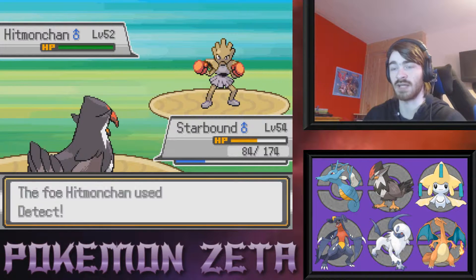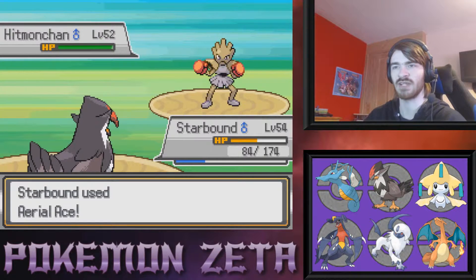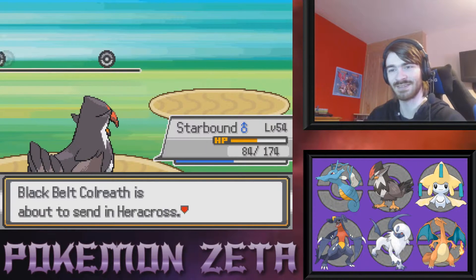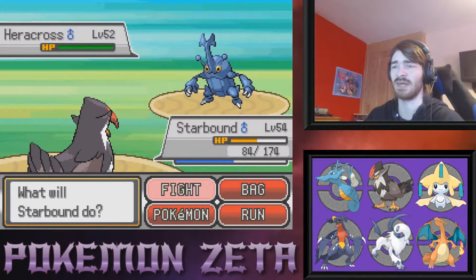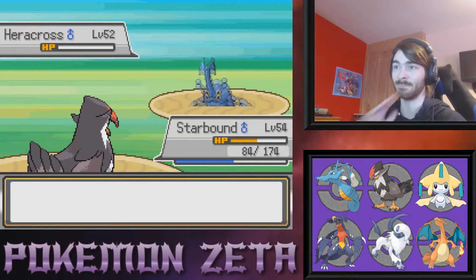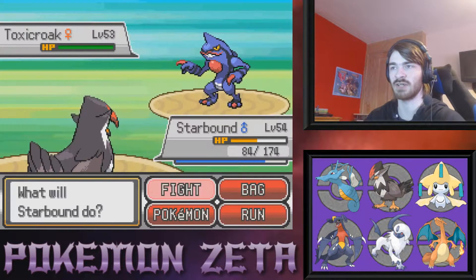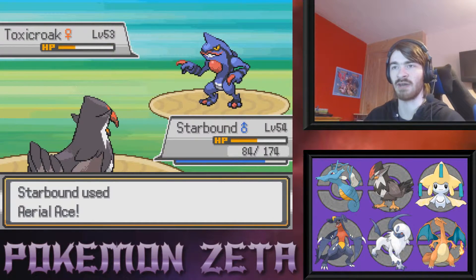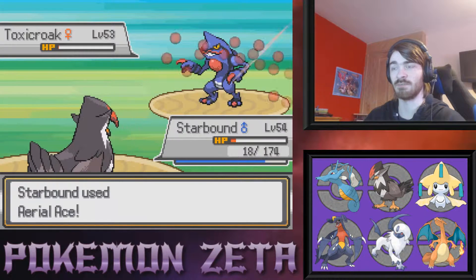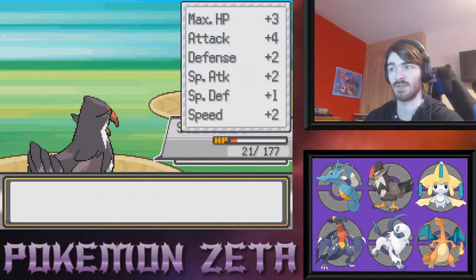We can use Fly on that Hitmonchan — I've said Aerolace would take it out a few times before. Sky Uppercut — you just played me! Sky Uppercut, Detect — I'm getting played by this Hitmonchan. Starbound used Fly, Starbound used Aerolace — you can't use both, Starbound, sorry to break it to you. Aerolace actually took out the Hitmonchan for once, the first time, and it was the time I didn't want to go for it. Then Toxicroak had an invisible Focus Sash — god damn, just got played.